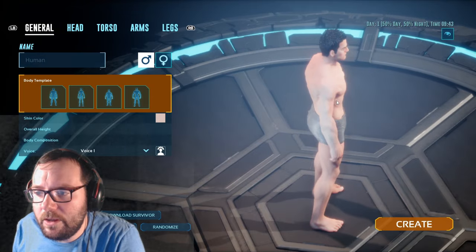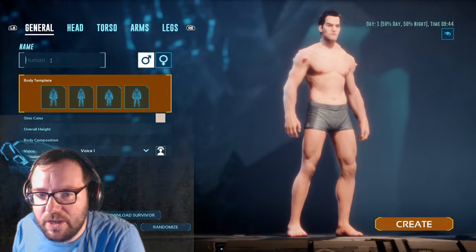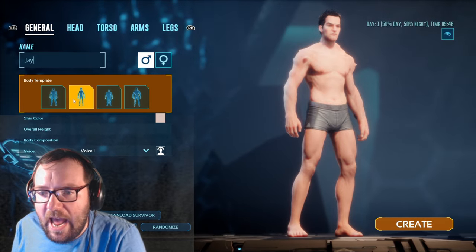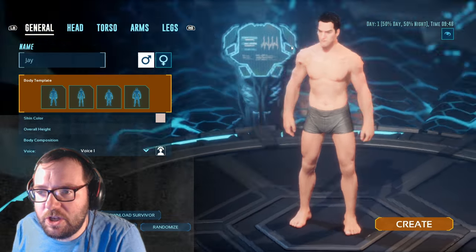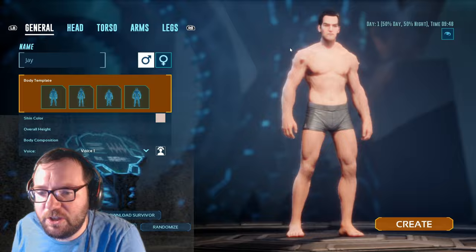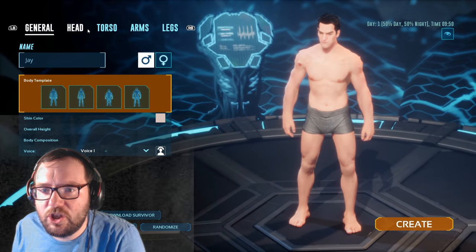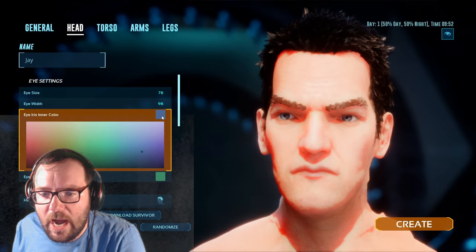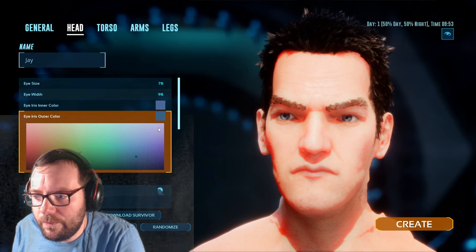Welcome to a brand new Ark Survival Ascended series. This time we are on Ark Aberration. That's right, the Aberration map has officially been released and we are going to dive straight in. So first things first, let's change our eye color — why is it always green? Let's make it blue. There we go.